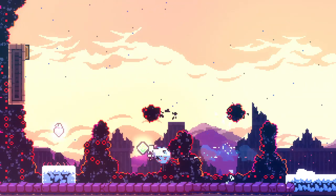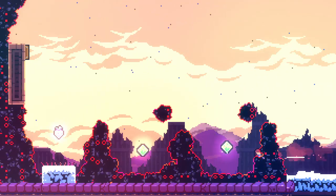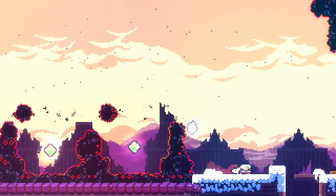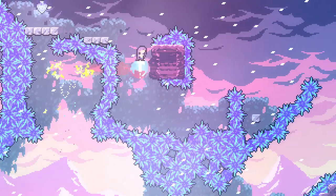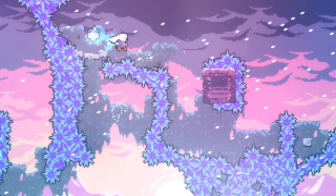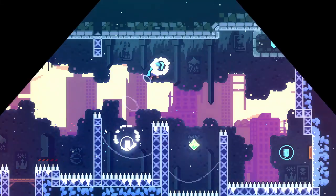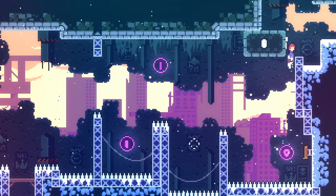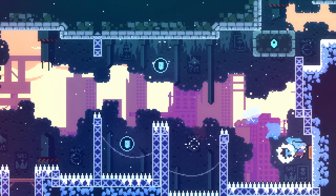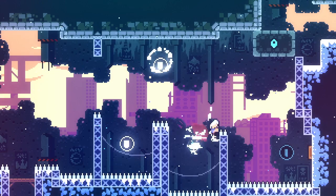Dash crystals: getting dash crystals will cause the game to stop doing anything for 3 frames — this is called freeze frames. Even though nothing is happening, the buffer window still takes into account these freeze frames. Unlike dash crystals, hitting a spring does not cause freeze frames, so when you hit the spring, you get your dash back and can start dashing on the same frame. Freeze frames can mess you up if you're trying to buffer a dash on dash crystals with the same timing as other buffered inputs, because you might input too early. So for buffering dashes on dash crystals, it's better to aim during the crystal freeze frames — visually, aim when you're just touching the dash crystal.